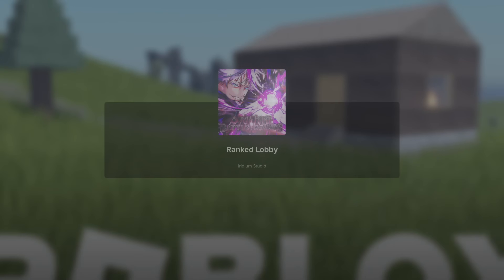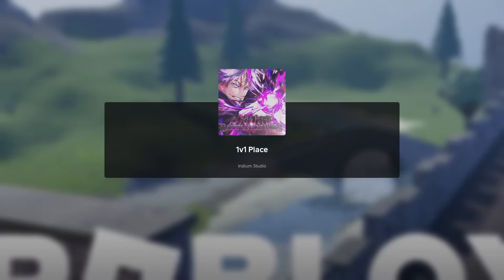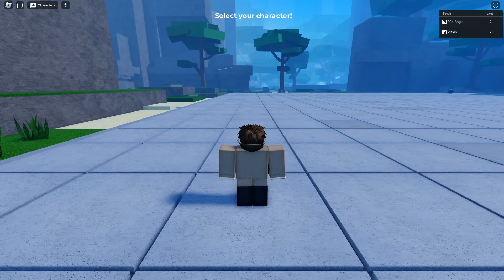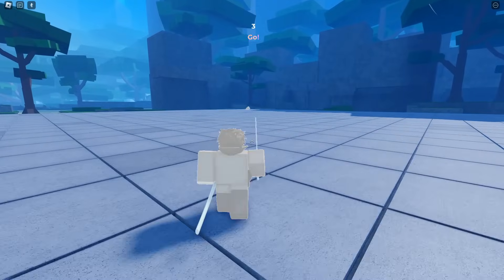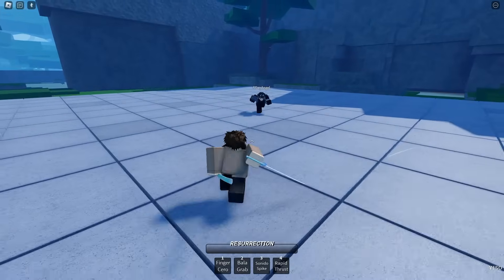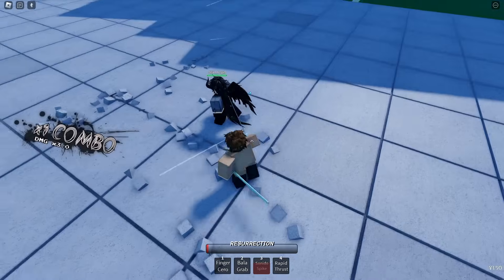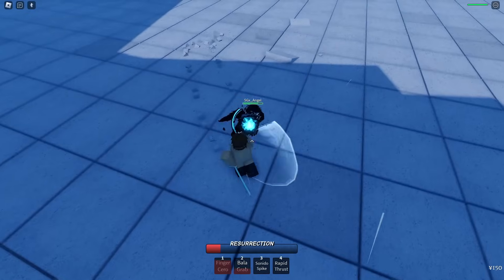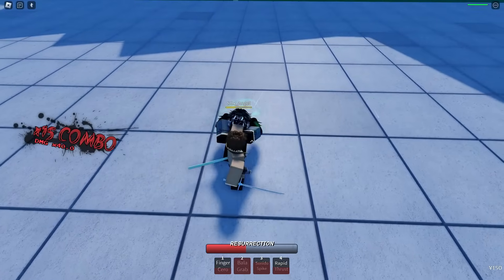Let's move on to the next matchup. I'm going to use a different character this time. Second matchup — I'm not going to lie, it's pretty tough to get ranked matches considering there's only like 500 people in the game, and a lot of people prefer public servers over ranked. But hey, we finally got one. We're going to be using Okura. Let's hope it's not a Gojo user — probably not though. He's using Gojo — I can just see with the cursed energy on his fist. Bala Grab, there we go. Fingers — just chuck it out. Rapid Thrust. Sonido Spike — oh, that worked. Okay, so maybe that's how you use it.